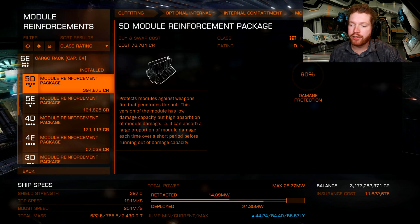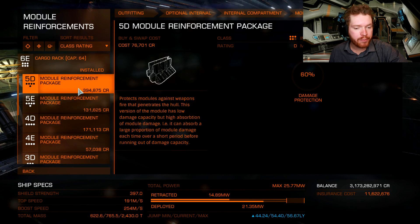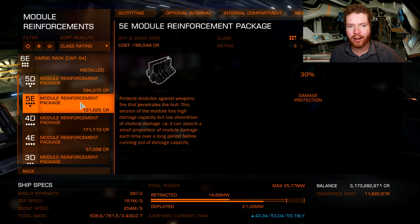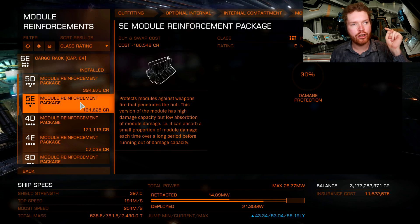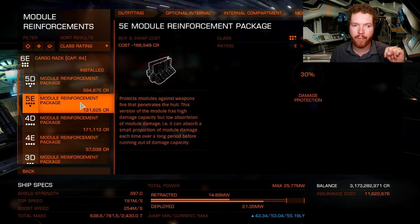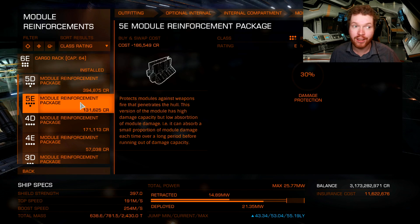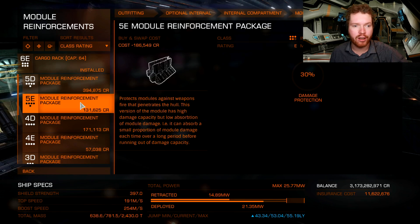Once the integrity of your module reinforcement reaches 0%, it's no longer going to protect you and damage will go straight through to your modules. I've included in the description below a list of all the ships' armor ratings, because as far as I've been able to see, you cannot actually see the armor rating of a ship unless you own it and go to the statistics panel. So to save you having to purchase every ship in the game, I've compiled a list where you can see the armor rating of all ships currently in the game.